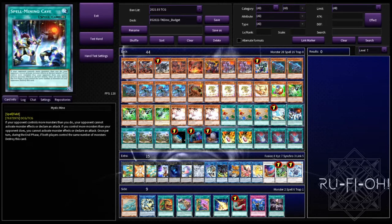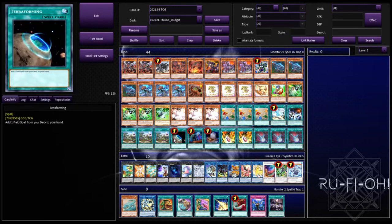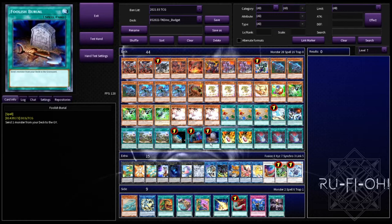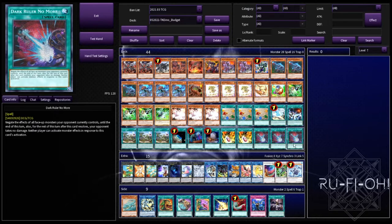Mystic Mine can honestly just be an instant win button — it gets you there. Triple copies of Lost World — this can be an out to your opponent's Mystic Mine, which is always a nice touch, but also it's just an incredibly powerful card and three copies are mandatory. A single copy of Terraforming since we run field spells. A single copy of Called by the Grave to deal with hand traps and other interrupts from your opponent's grave — good going first or second. A single copy of Foolish Burial can set up a lot of your lines of play. Double copies of Double Evolution Pill — two is plenty, no reason for a third. Then triple copies of Dark Ruler No More — even if we can't kill our opponent in one turn, we can absolutely obliterate their board so they can't recover, and this deals with crazy combo decks which is our main enemy.